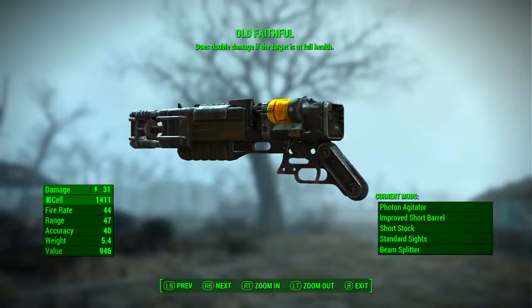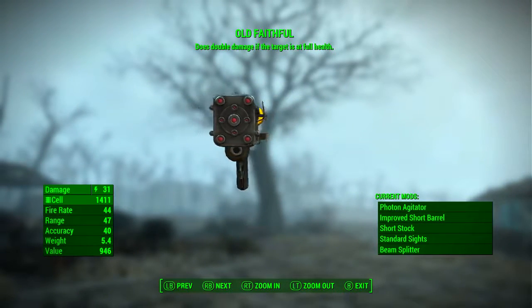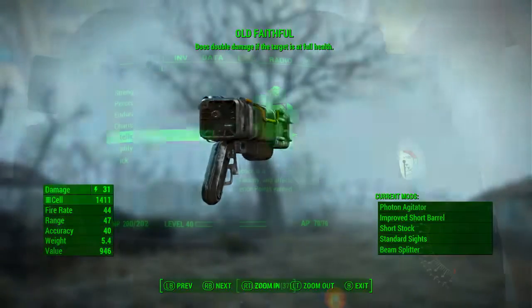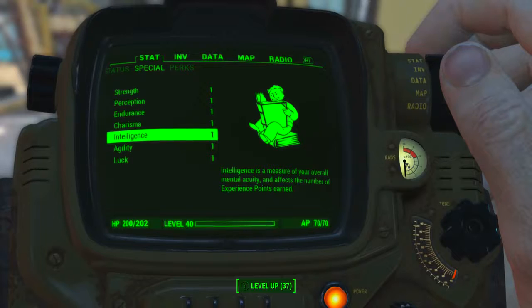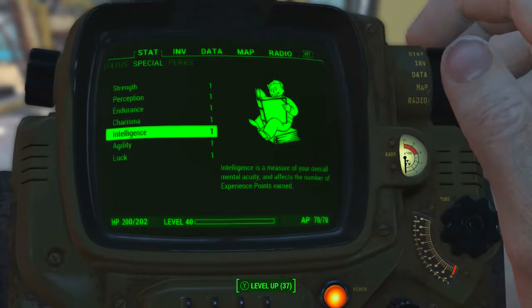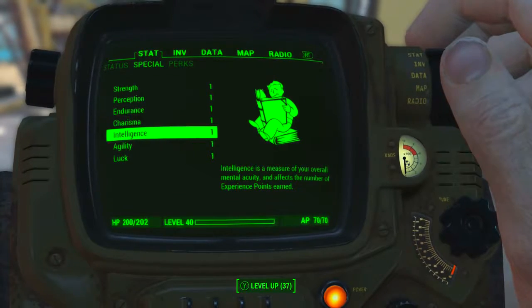When you purchase Old Faithful it may come with anything from no mods to all the mods, so we're going to be looking at it fully unmodded and then fully modded. I have reduced all of my character's special attribute stats to one, with no magazine, no bobblehead, and no perk effects applied either. So all of the stats we will be seeing will be the absolute base stats of the weapon.